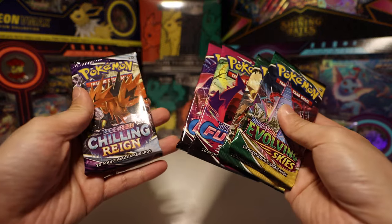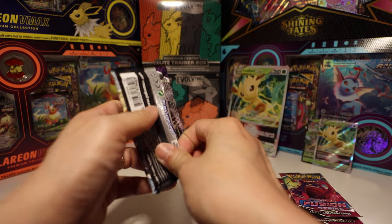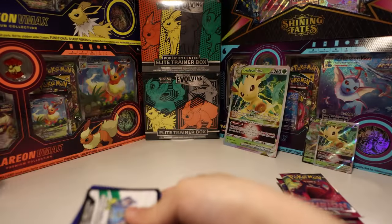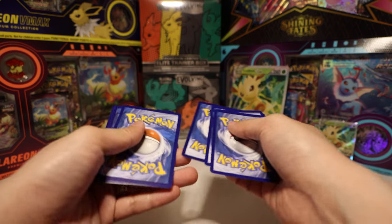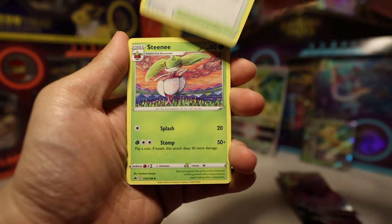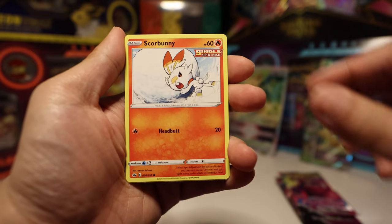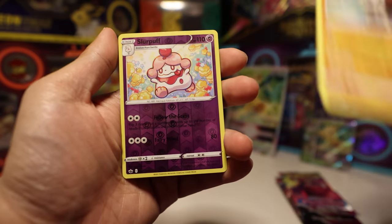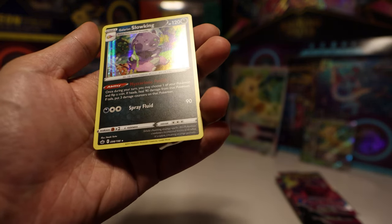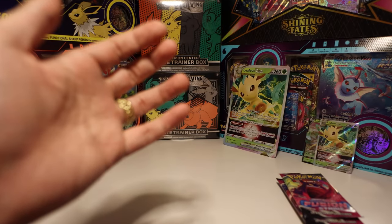Two booster packs — Fusion Strike and Chilling Reign, same order as last time. Let's start with Chilling Reign. Still looking for the gold Snorlax — can we find it? One, two, three, four to the front. Lightning, Flannery, Old Cemetery, Steenie, Diglett, Scorbunny, Shuppet, Kubfu, Revert, Slurpuff, and a Galarian Slowking. Wait, didn't we pull this last time too? The other box also had a Galarian Slowking — that's funny!